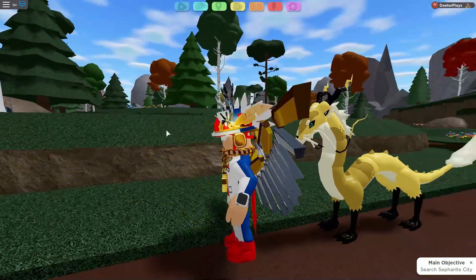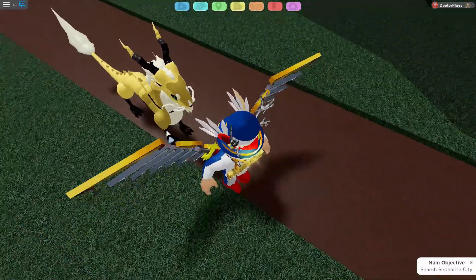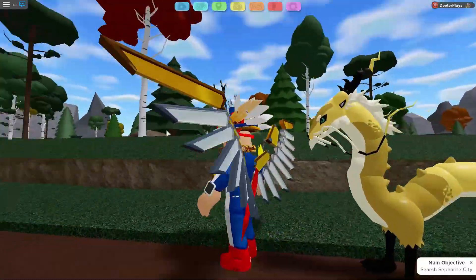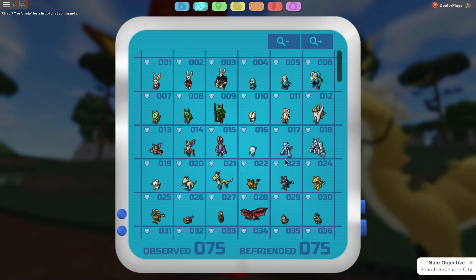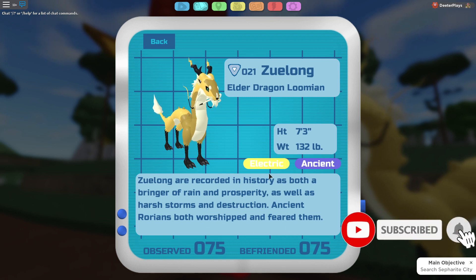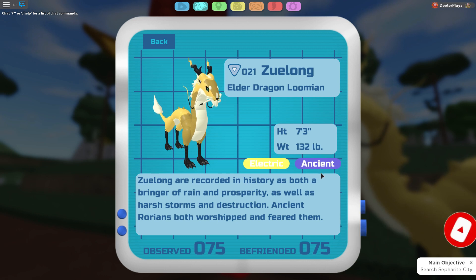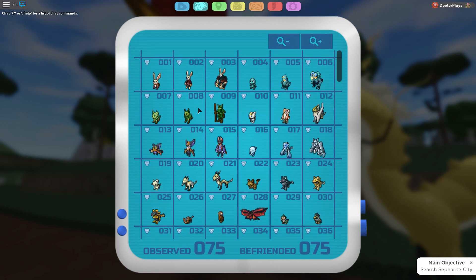This episode covers the Zulong, one of the most popular Lumions, used a lot in PVP — and a lot of people have been looking forward to this one. This is the last of the starters we're covering in the series, but we'll cover all other Lumions as well. It is an electric and ancient type, so those are its basic strengths going into battle, and it has the normal ability called Awakening, which increases those moves a little bit more.